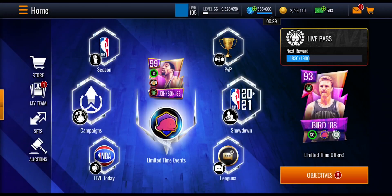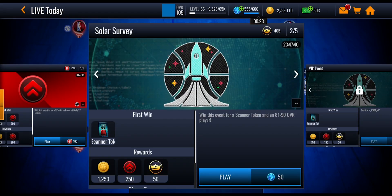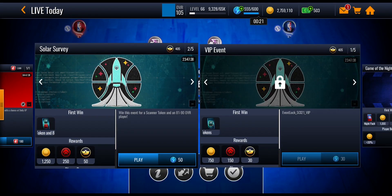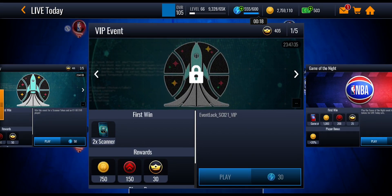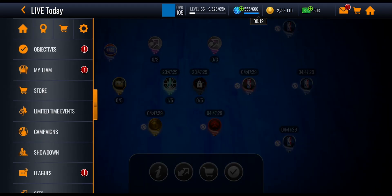What you want to do first of all is go into the Live Today section and go into that middle event. There are five of them you can play every single day if you're completely no money spent and you don't want to spend on the VIP event pass. Playing through all five every day is going to get you a token and a player.